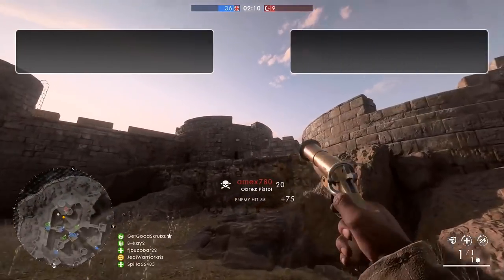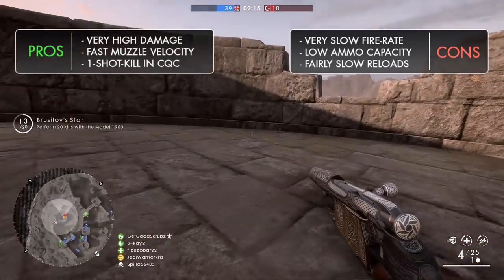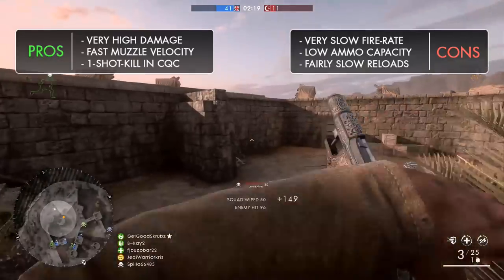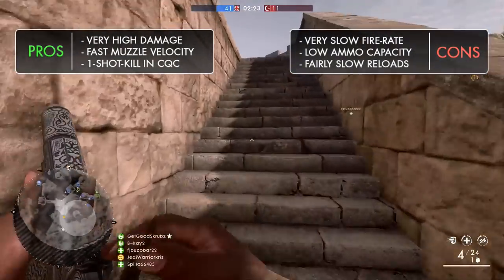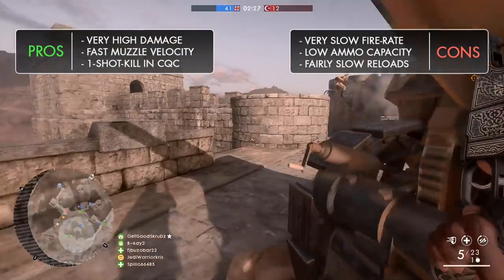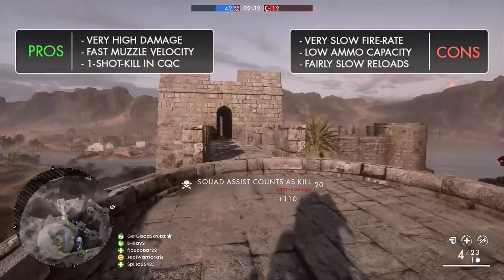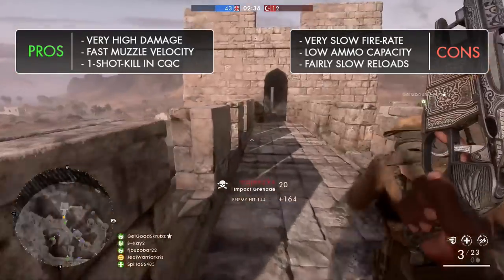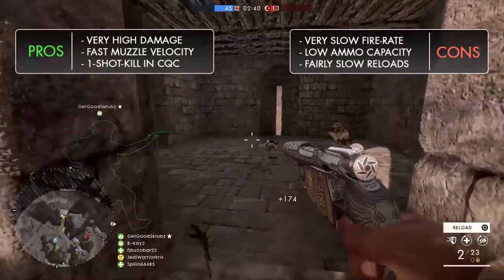So in conclusion, the Obrez pistol is a very dangerous little hand cannon capable of ruining your opponent's day, especially if you happen to get hit by one of its bullets within close range. The fact that it's a sidearm which fires rifle bullets really gives the weapon a huge boost in power over the other secondaries, as that high damage output can be enough to not only ensure a weakened target goes down, but even take out enemies with full health up close in just one quick shot — something which most of the primary weapons aren't even capable of doing, potentially giving it one of the fastest CQC kill times in the entire game.